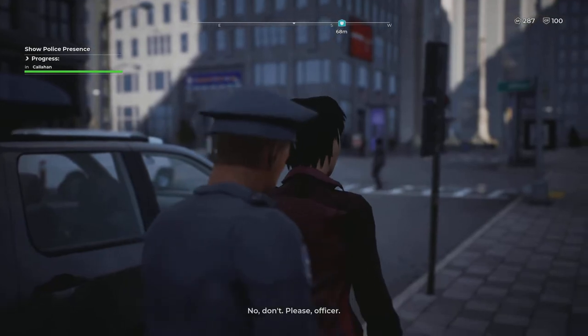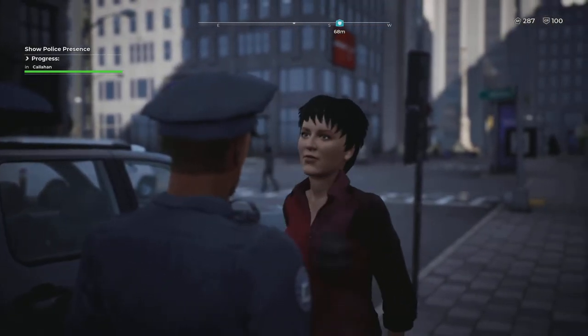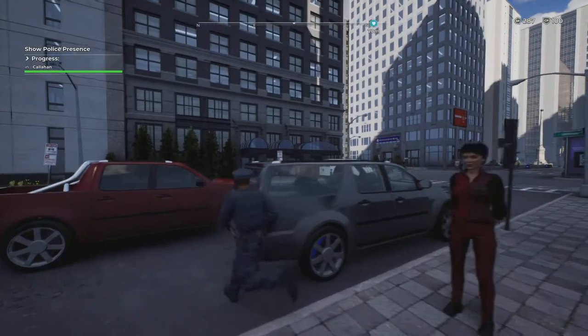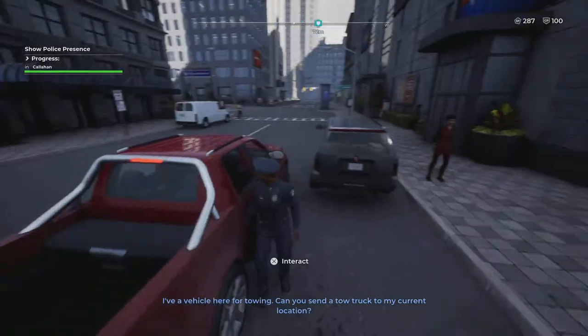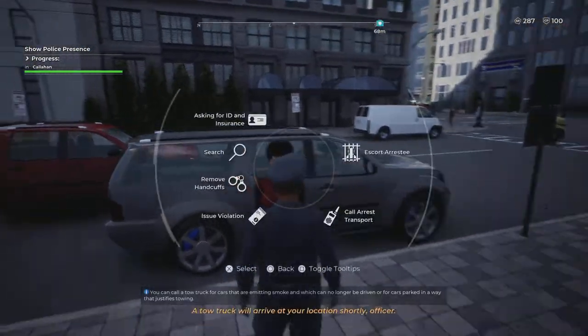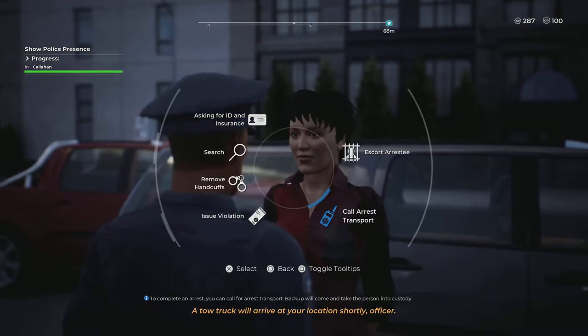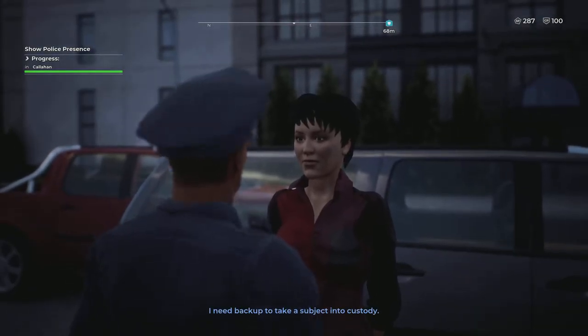I was correct — it's 15 points. Now we call for a tow: 'I have a vehicle here for towing' — that's an extra 10 points. Then we call for transport for the suspect — that's an extra 15 points.